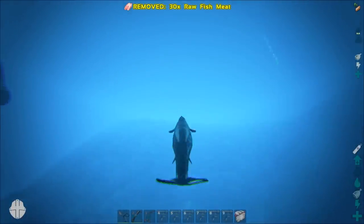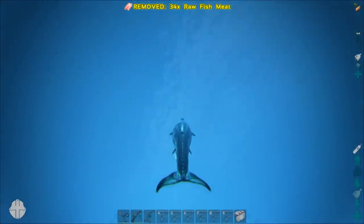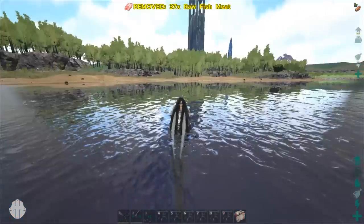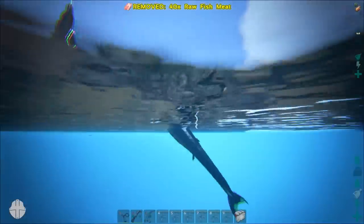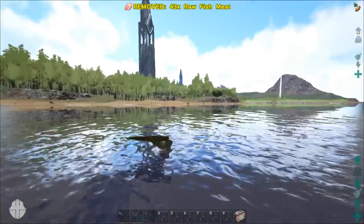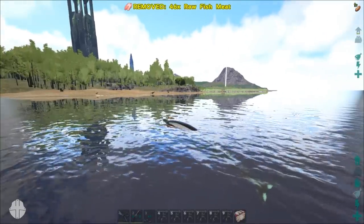It only has one attack. Let's see what happens when we go to the surface — see if it does the blowhole or something. You can't make it do that. But that's pretty much what they are. Hopefully this tutorial helped you guys out — if it did, let me know, leave a like, subscribe, and comment below, and I'll catch you guys in the next video.